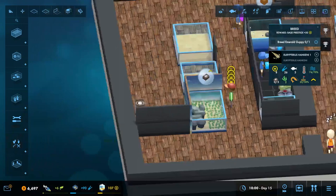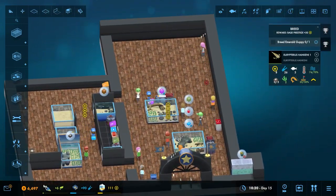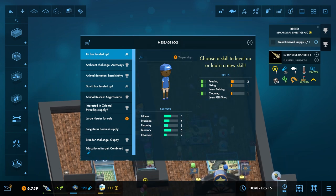Now I'm gonna hit play and let the game go on. Jen has a level up — choose a skill to level up or learn a new skill. Learn gift shop plus two from fitness, mine from empathy. We can make her less empathetic. I think for now we're gonna go with feeding.